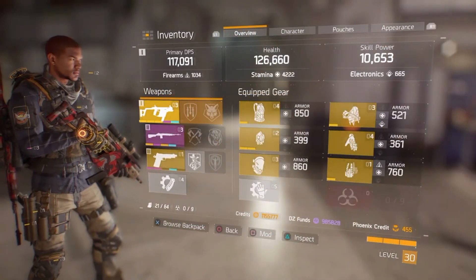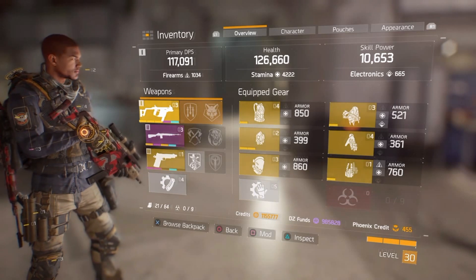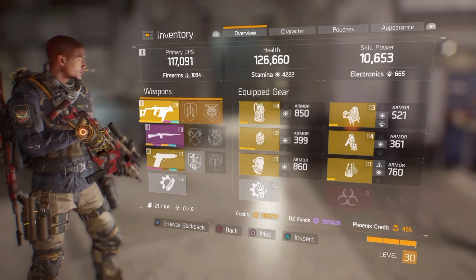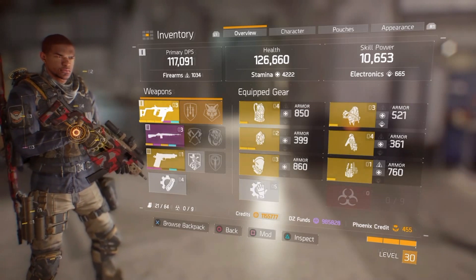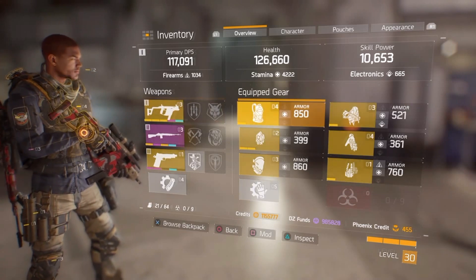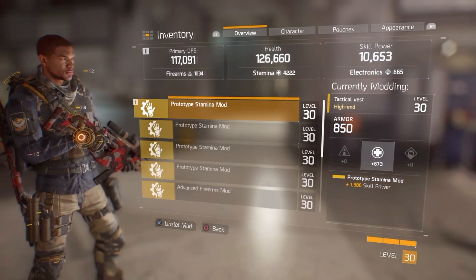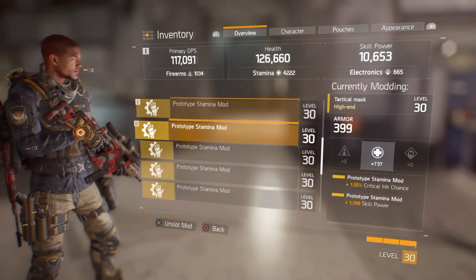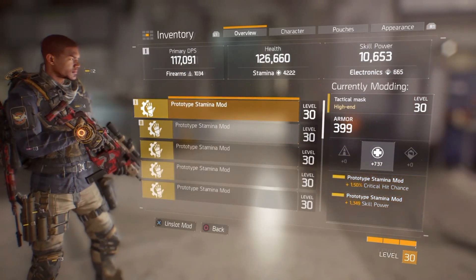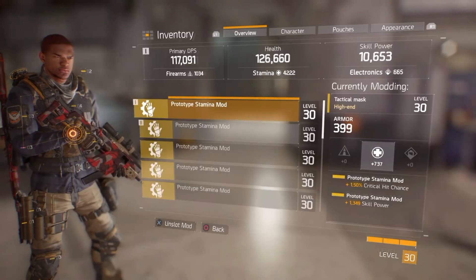First off, as you can see, my primary DPS is 117,000 and 126,000 health. My skill power is at 10,000. How I'm able to pull that off with my electronics being low is with modifiers — I have a stamina modifier on pretty much all of my gear, and most of the stamina modifiers have skill power to them.